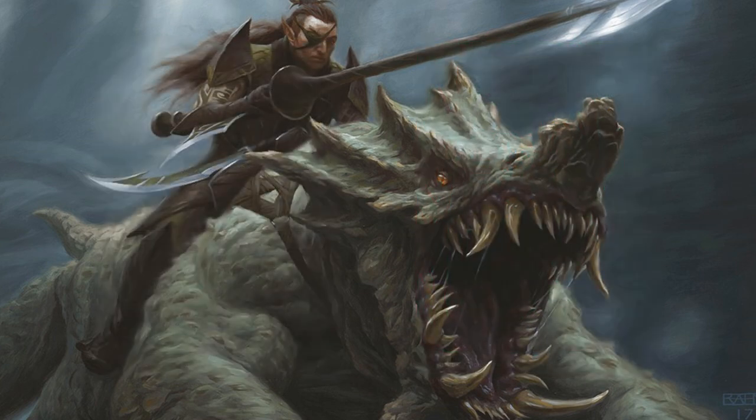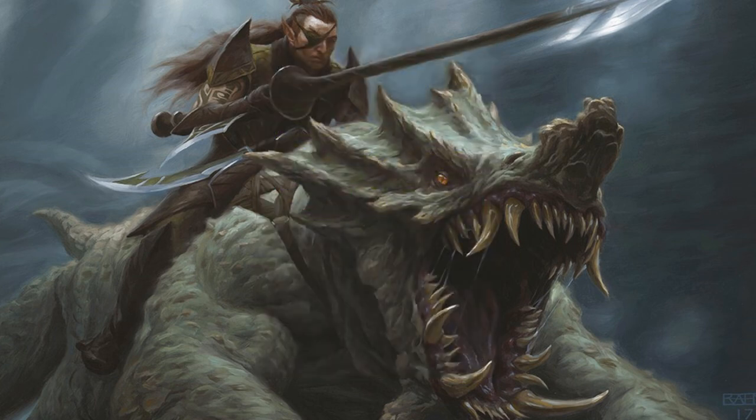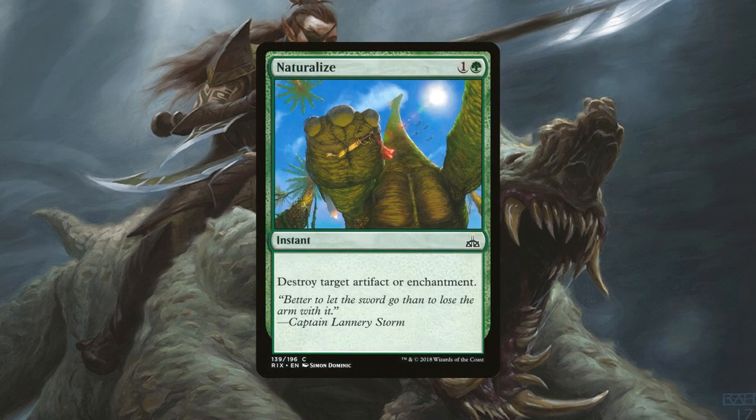For our sideboard, we have 4 copies of Adventurous Impulse, a sorcery for 1 green mana — look at the top 3 cards of your library, reveal a creature or land card from among them, put it in your hand, and the rest go to the bottom in any order. This is for any decks we feel might be outpacing us and we need to dig faster for our creatures. Next we have 4 copies of Naturalize, an instant for 1 generic and 1 green mana — destroy target artifact or enchantment. There's a very good chance this is going to be the most used card in our sideboard with the amount of enchantment removal, Aura of Courage and Sagas we're seeing in standard right now.